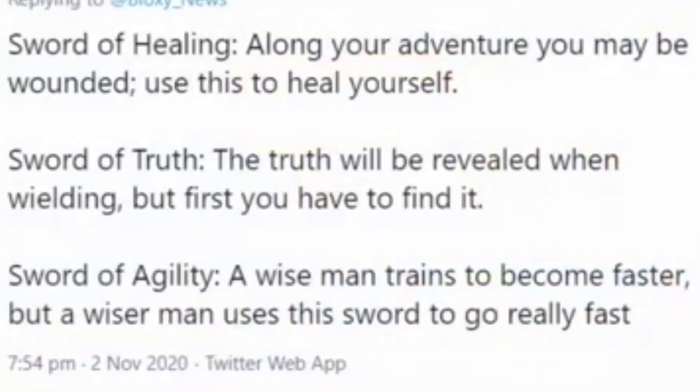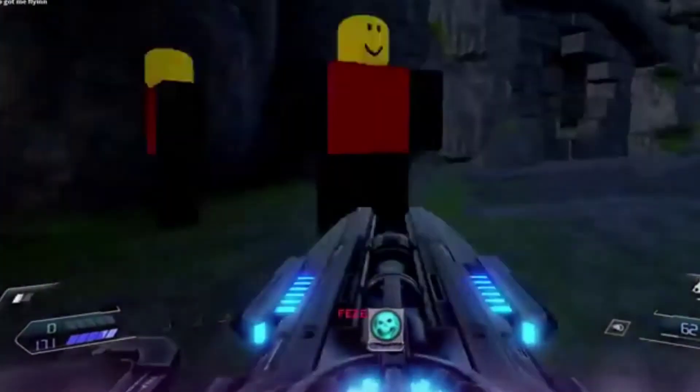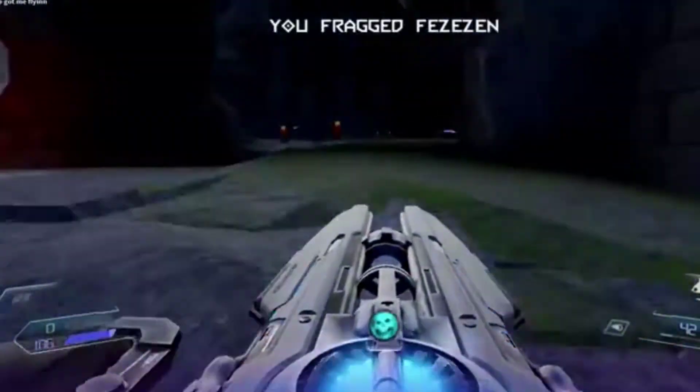These swords each have their own description. The Sword of Healing reads: 'Along your adventure, maybe you wanted to use this to heal yourself' — that's probably Sabrina's sword. The Sword of Truth says: 'The truth will be revealed when building.' And the Sword of Agility says: 'A wise man trains to become faster, but a wiser man uses the sword to go really fast.' That last one sounds really funny.